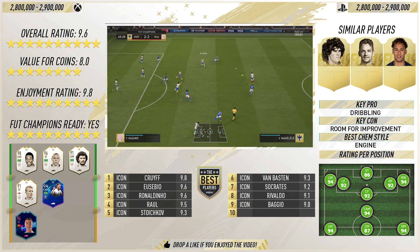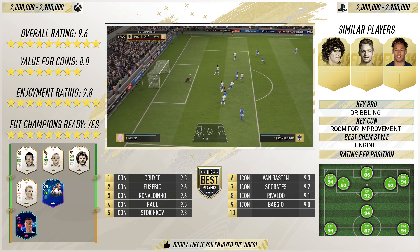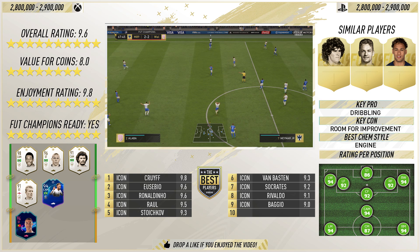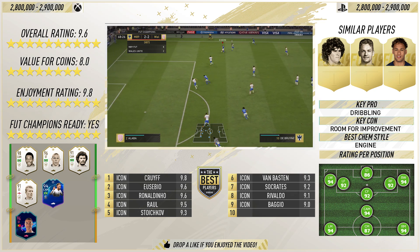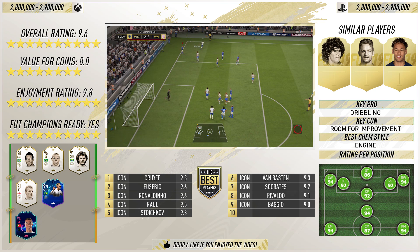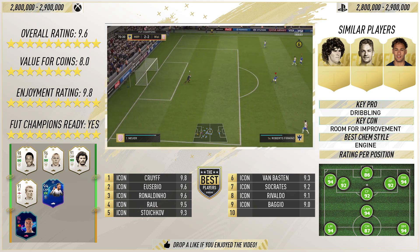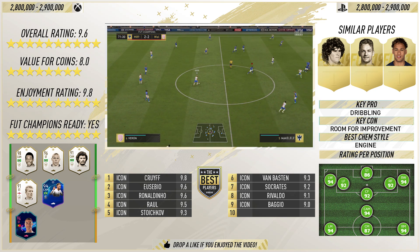Guys, if there are any more icons you want to see on this channel, let me know in the comments section below. If you want to see that squad builder, it should be out tomorrow. I can't just be a review channel — I need to add more, like squad builders, which are going to be Fut Champions squad builders, not budget ones. I hope you've enjoyed this review of Ronaldinho, 91 rated central icon. If you have, you know what to do — bring the bloody hype, smash the thumbs up button, subscribe if you're new, and as always lads, I will catch you all next time.